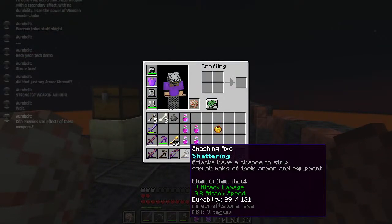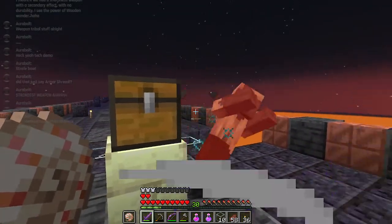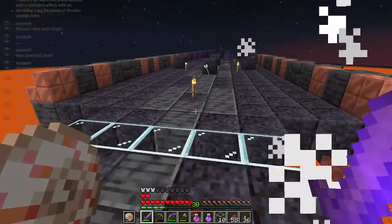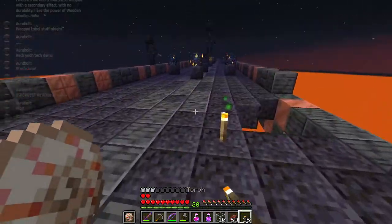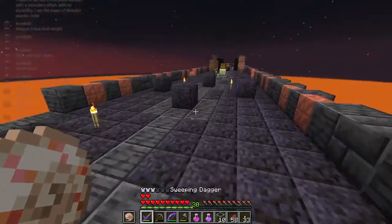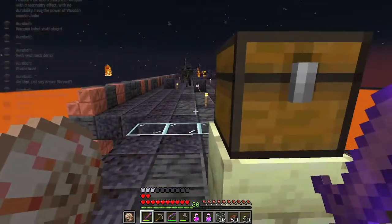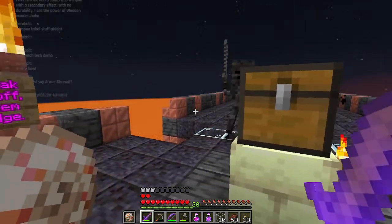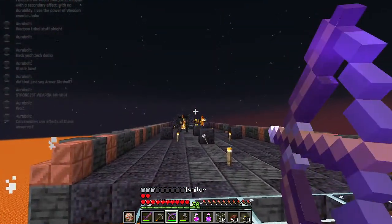The exact chances - I did not put it in the description because that would make it unwieldily long - but there's a 25% chance for each piece of armor to be stripped off independently from one another. And main hand and offhand are a little bit more impactful than a single piece of armor, so the chances of those being removed is slightly lower at 20%.